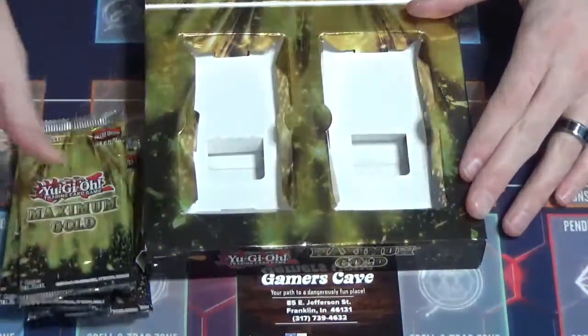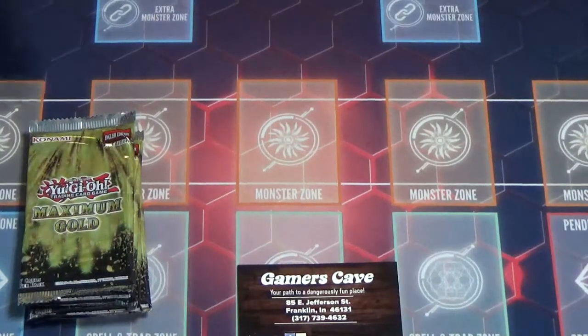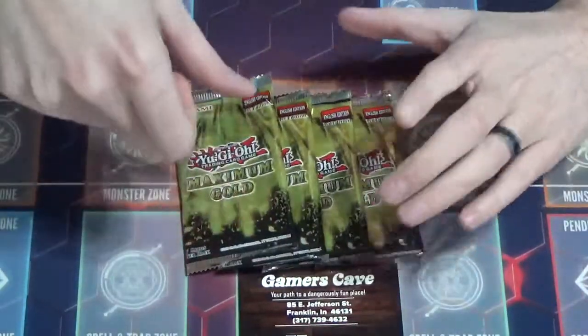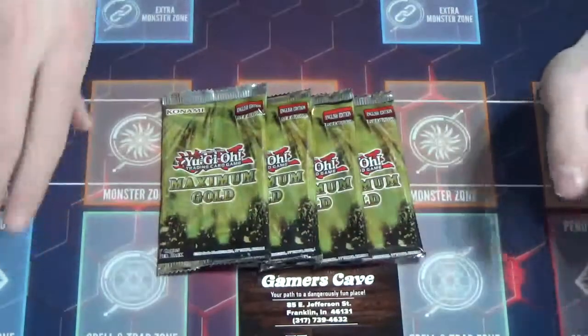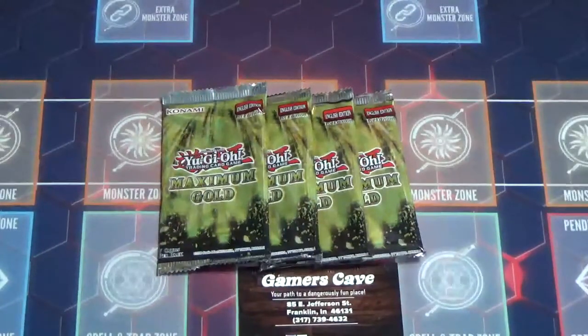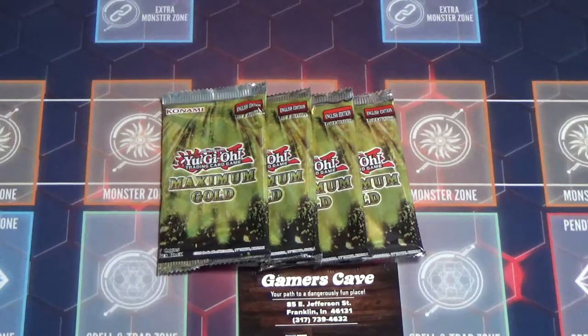Each pack, I believe, has two gold rares in it, as well as a couple of gold shiny lettering cards. So we're going to go ahead and open these and see if we pull anything sweet. You'll be able to buy these by the box, by the display box like these, as well as by the pack here at the Gamers Cave. If you want to pick up some packs or pick up some singles, the singles will be available on the Gamers Cave TCG Player — link in the description.